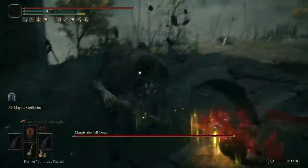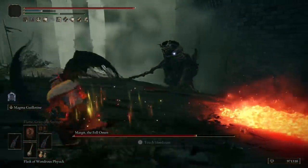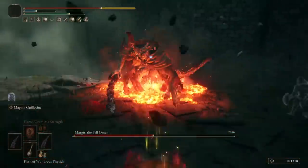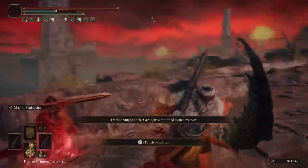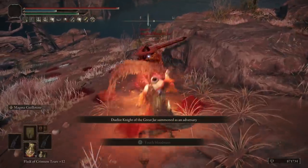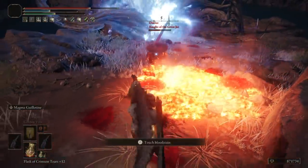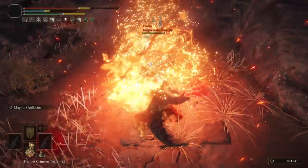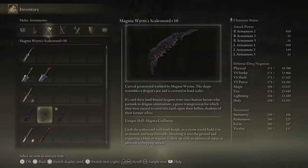This sword has a unique skill called Magma Guillotine that can do massive damage and damage over time with the summoned magma pool on the floor. It cannot be infused with any other Ash of War. There's a follow-up second attack — a chopping attack with a little backslide — that avoids leaving you open for counter-attacks. Also, when performing this skill you can't be interrupted, making it even more dangerous when trading hits. Note that this is not a charged attack, so talismans or bonuses that increase damage for charged skills won't apply.